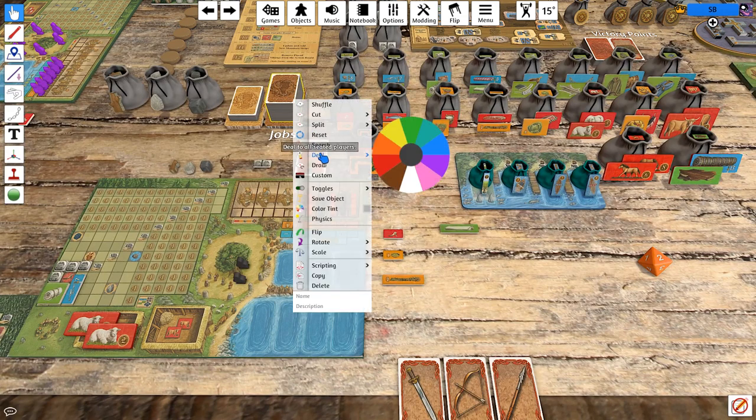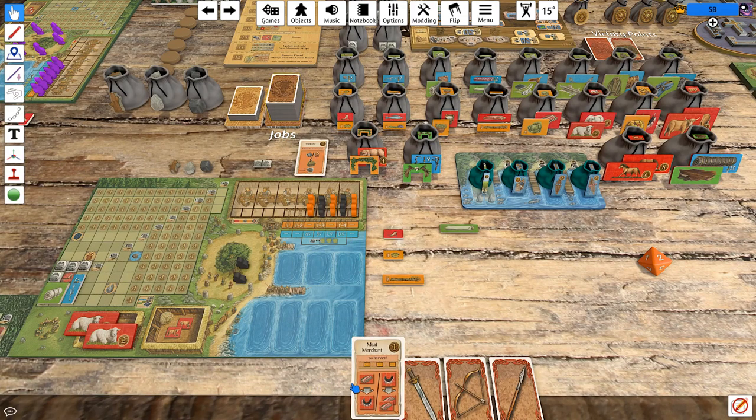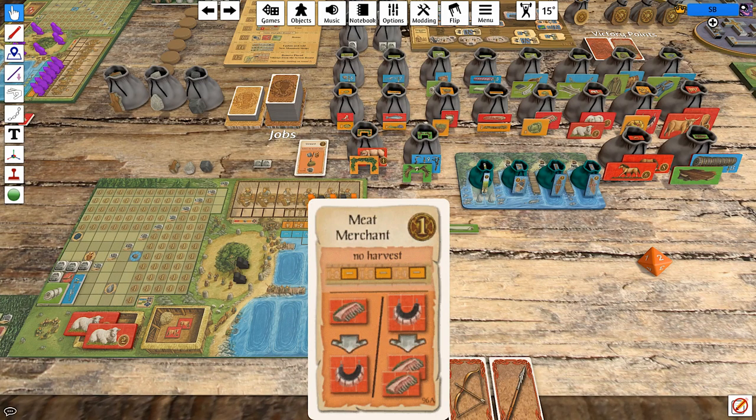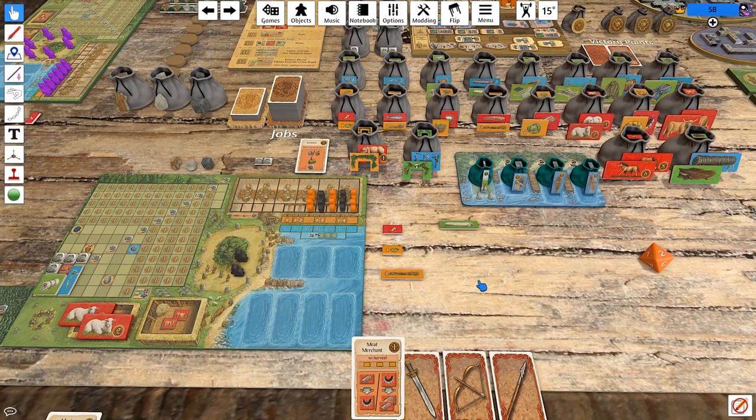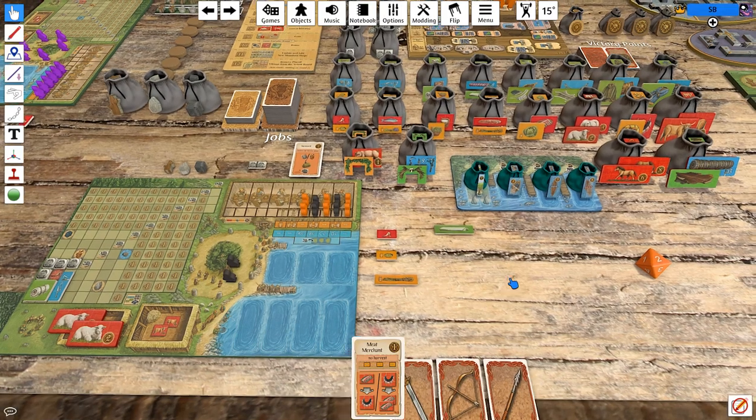And a card. Show me something awesome. The Meat Merchant! Every time there's no harvest, you can turn a game meat into a whale meat, or a whale meat into two game meat. That's not a bad one, honestly. I don't think we'll be able to take advantage of it for this first no-harvest, but we might be able to on both of the others.